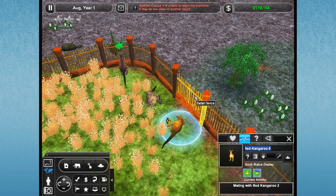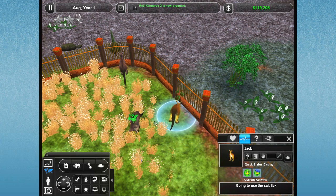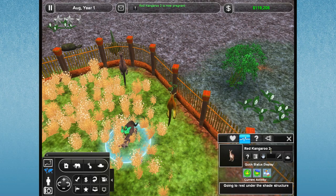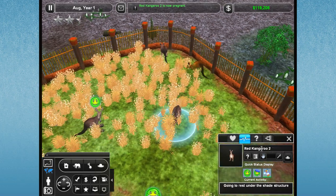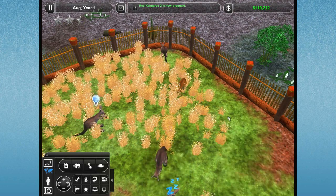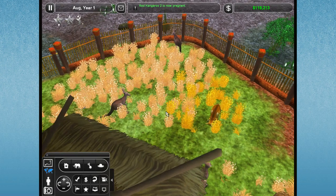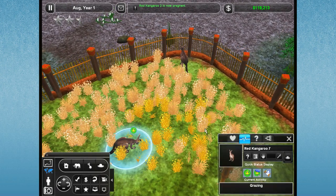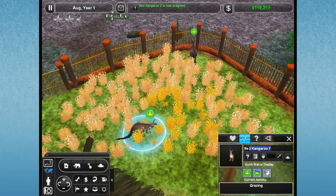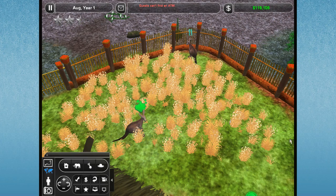I think we're witnessing some mating. Red kangaroo number six, I'm going to name you Jack, because there are so many awesome names you guys have given me. I have a pile of kangaroo names — most of them actually begin with J for some reason. She has successfully bred with Jack, so this is one of the females. I'm going to name her Blue. That was actually a name a lot of you guys suggested.